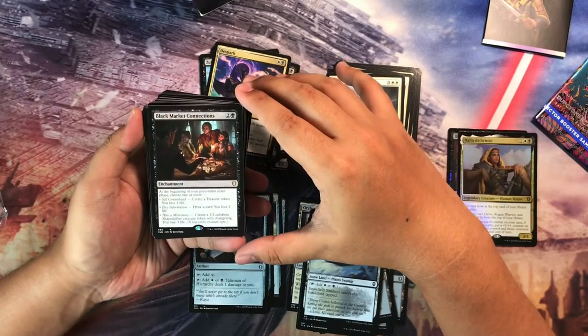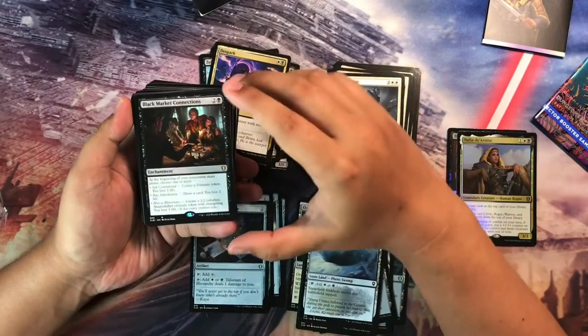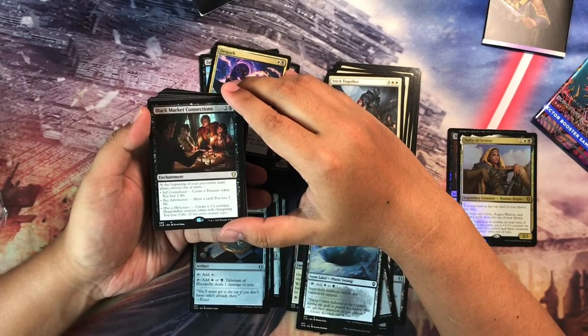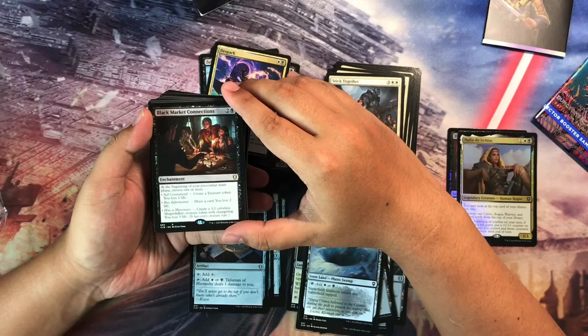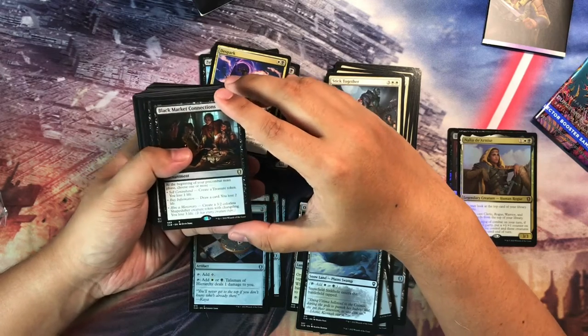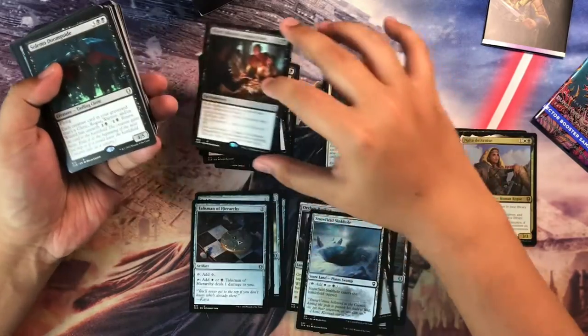I think there's a very strong enchantment here: Black Market Connections. It's 2 and a black. At the beginning of your pre-combat main phase, you choose one or more — Sell Contraband: create a treasure token, lose 1 life; Buy Information: draw a card, lose 2 life; or Hire Mercenary: create a 3/2 colorless shapeshifter creature token with changeling, lose 3 life. I think that's pretty good.